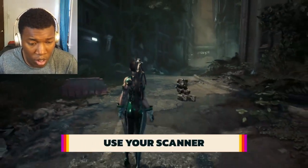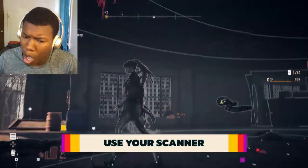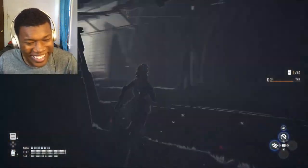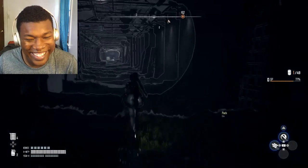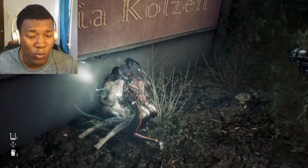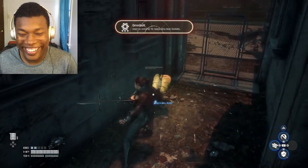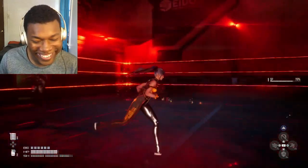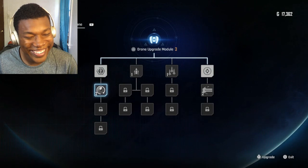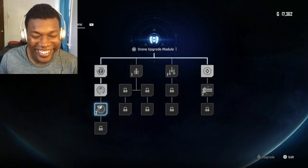A little drone with a scanner function will follow you around. By pressing the touchpad, it highlights points of interest, enemies, collectibles, scavenger robots, and environmental details. You should scan constantly — there are so many important items and upgrades that are easy to miss, including health capacity upgrades and scavenger bots that drop upgrade parts. Eventually you'll even be able to upgrade your drone, and we recommend upgrading its scanning and hacking capabilities as soon as possible to save you time backtracking and searching for specific items.